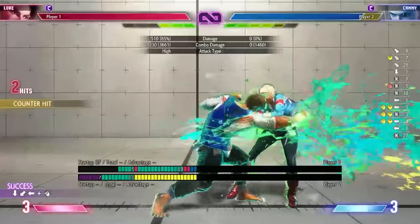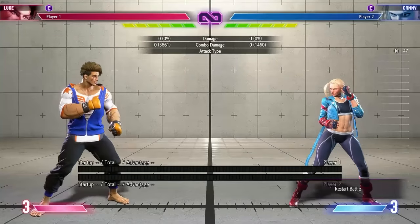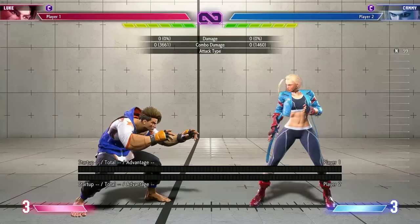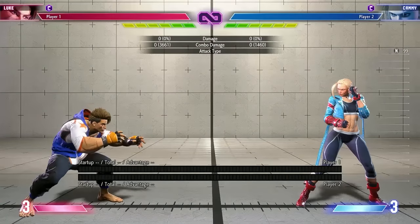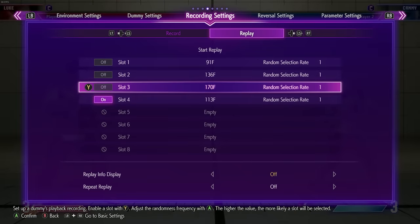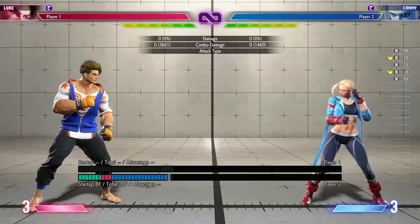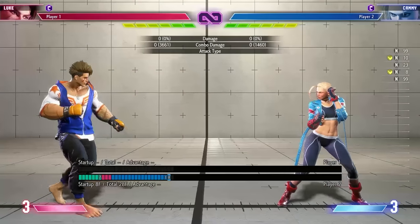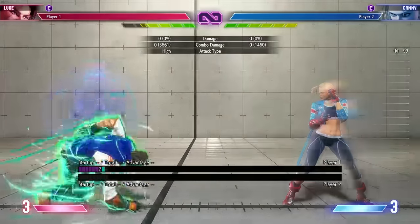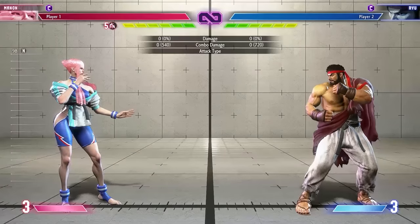With standing medium kick you stop drive rush consistently, but you can't convert into big damage from that range — you'd need to drive rush in yourself for a big damage combo. There isn't one button to stop drive rush; think about the range you're at. Up close it's less of an issue. At longer range it somewhat becomes a mix, unless you use a long poke like Cammy or Luke's standing medium kick to check it. On offense, reverse it: if your opponent is playing close range, get to a further range and apply drive rush mix-ups — drive rush into throw, into a fast button, or into a delayed button to beat their attempts to check you.